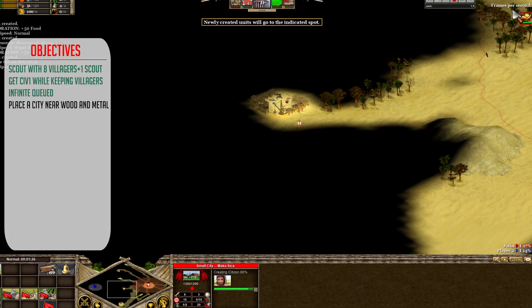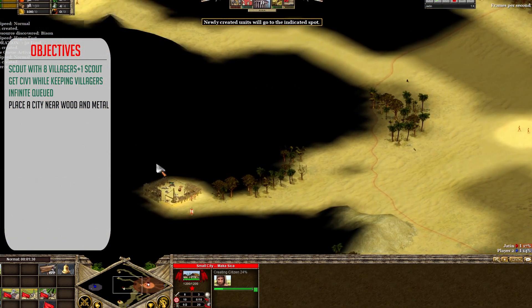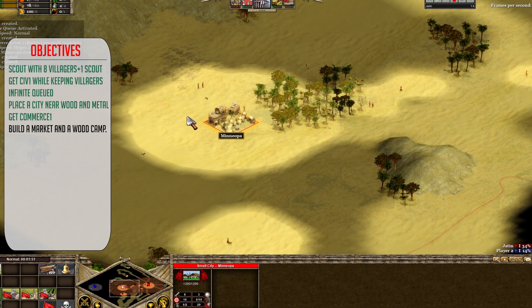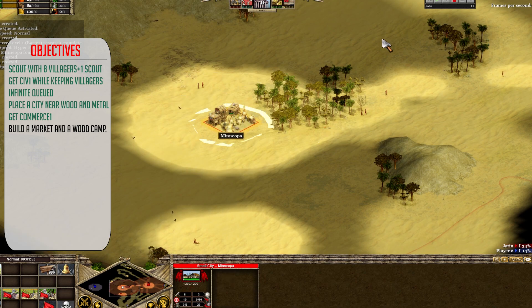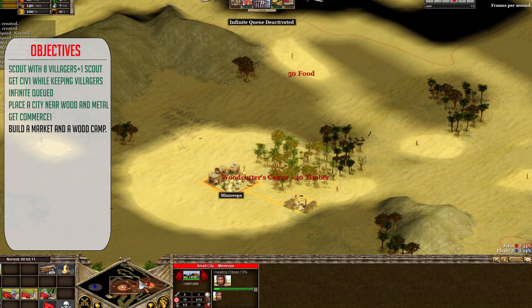Get a city in a safe place where you can get wood and metal. Immediately go Commerce 1 if you have the resources. Build a market wherever you have a rare resource closest. In this case, I don't see a rare resource near any of my cities, so I just place it in my second city.